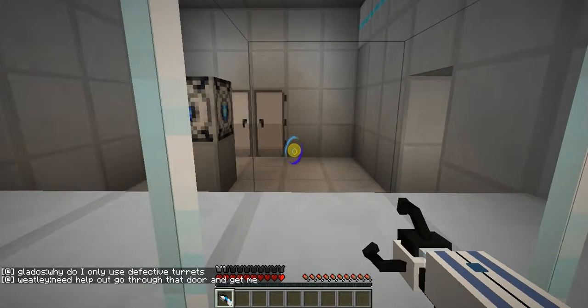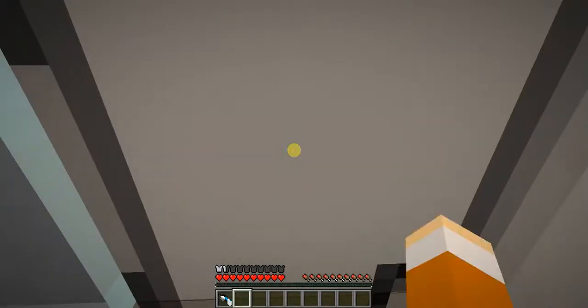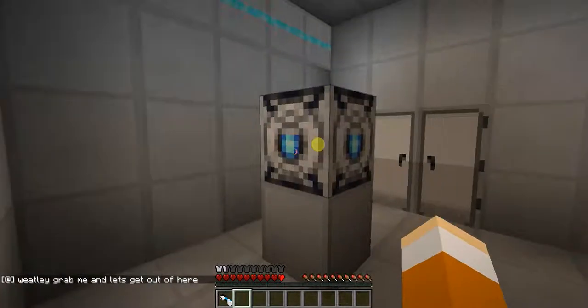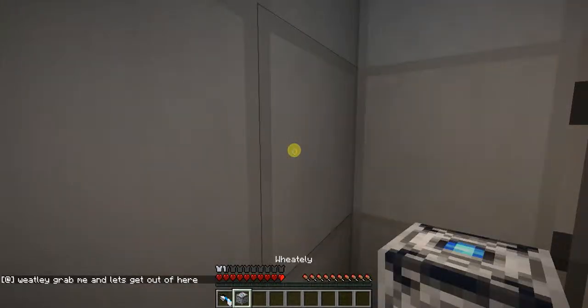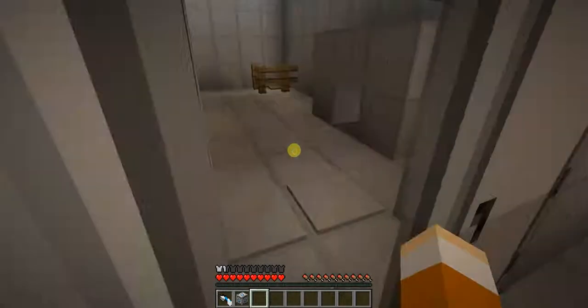Need help — get through that door and get me... Wheatley! Yay — wait a minute, you tried to kill me in Portal 2. Grab me and let's get out of here, all right then. I'm gonna grab you the easy way. It even says 'Wheatley' when you pick him up — that's amazing.